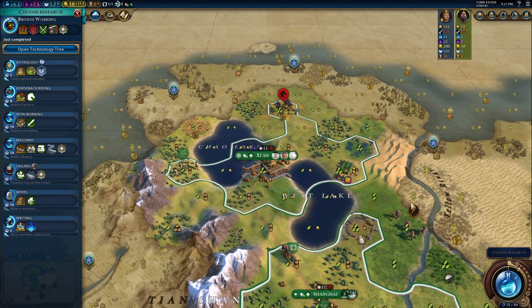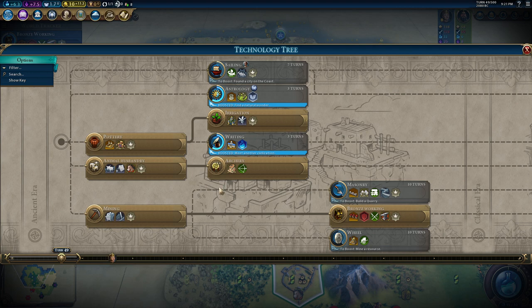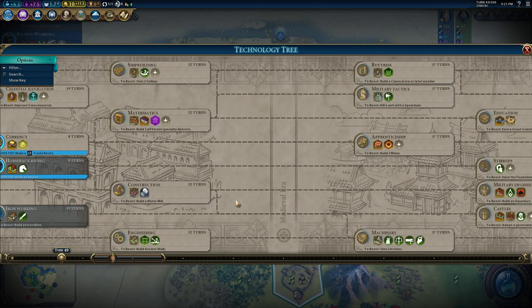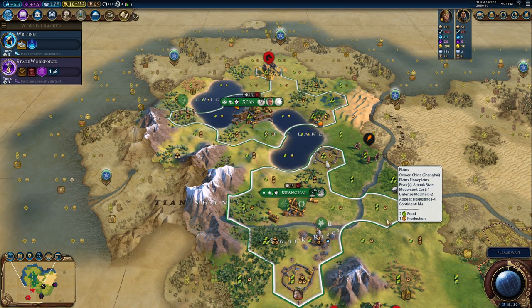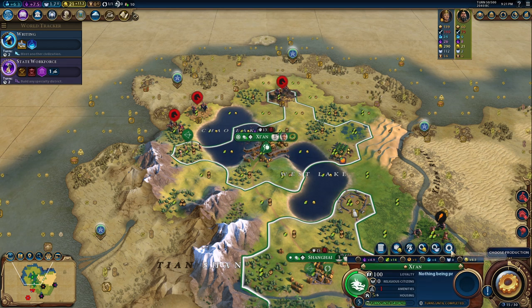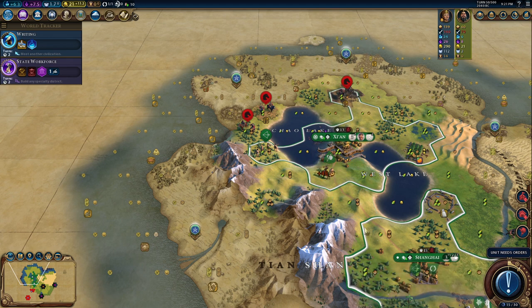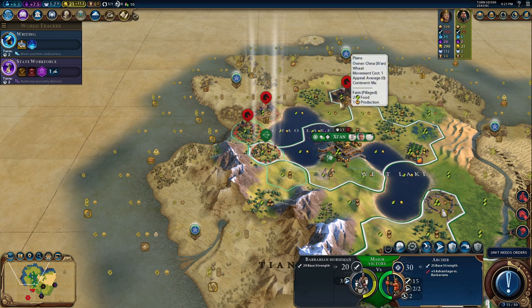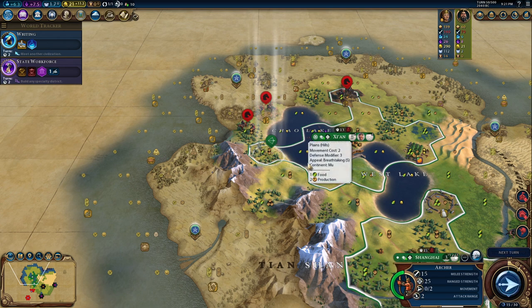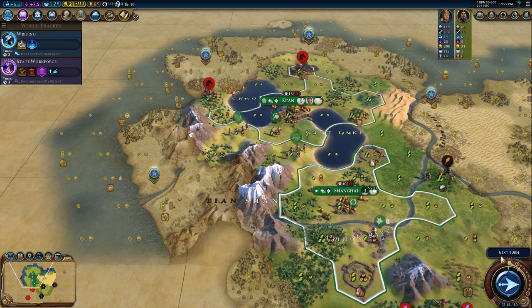We now have iron here. Let's go for Mathematics. I cannot believe this is happening. We need a spearman — and of course I'm going to rush the production because Magnus is in town. I need to get back to Xi'an and defend with this archer. I cannot play the hero because this is not going to work.